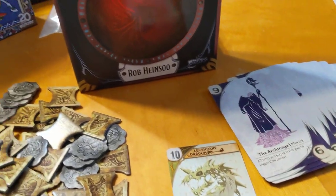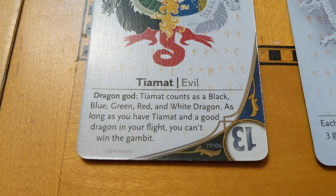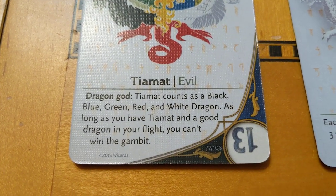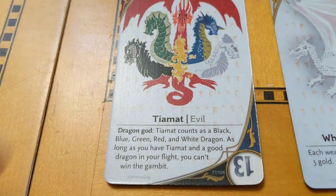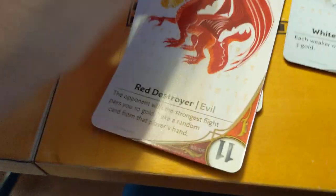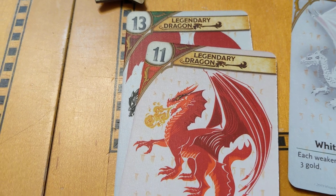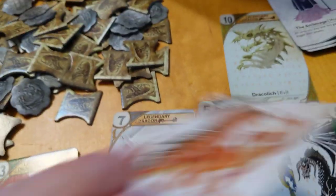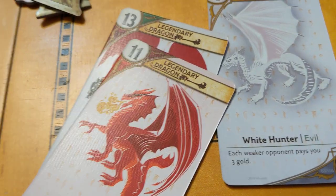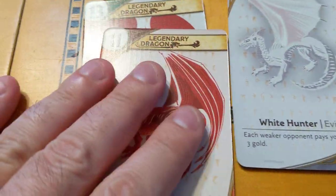There are also special powers from Tiamat. Tiamat counts as any of the evil dragons, but as long as you have her and a good dragon in your flight, you can't win. So if you had Tiamat out and someone stole your evil dragon, you could play the copper dragon and hope by discarding it you draw an evil dragon to finish your flight. If you happen to draw a good dragon instead, you can't win that hand.